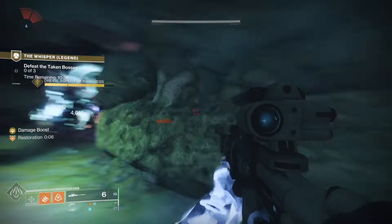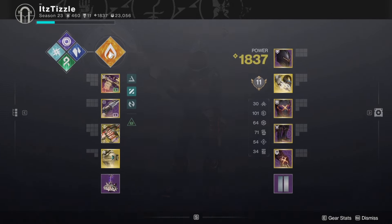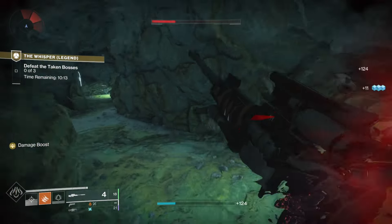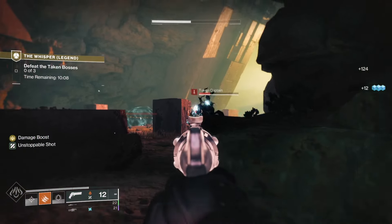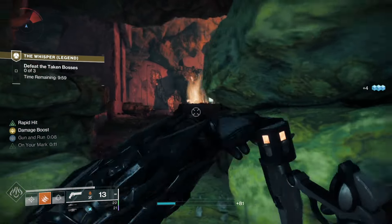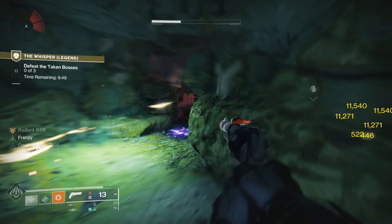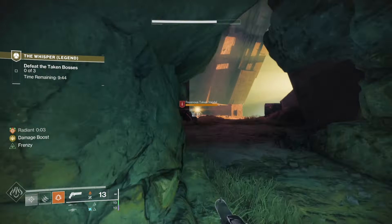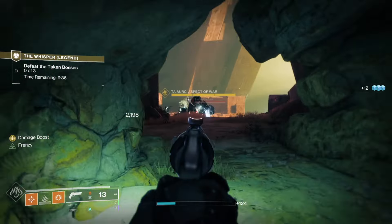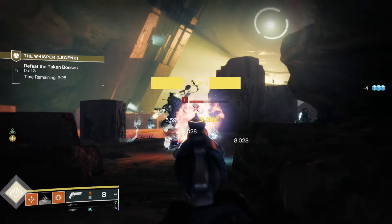This isn't the best gameplay — it's pretty slow. I'm just trying to stay safe and pick my spots, which you have to do sometimes going for a solo flawless. I'd probably recommend Dragon's Breath over Anarchy, but maybe it's just because I missed so many shots. Basically I'm using the cave, picking my shots, dipping out. We get Revitalizing Blast with our melee and that gives us Radiant, so now our Anarchy is doing 1.25 times 1.15 — quite a bit more damage.